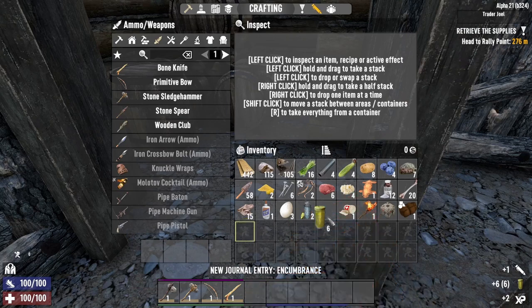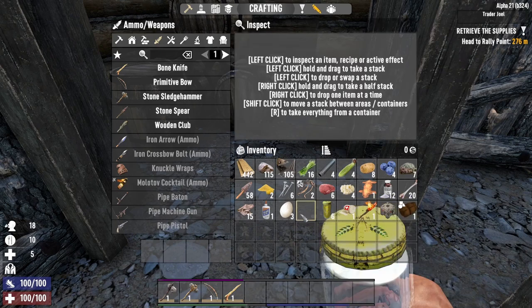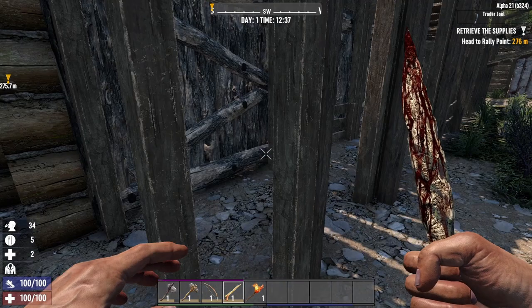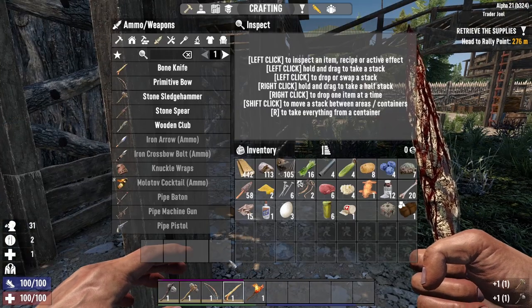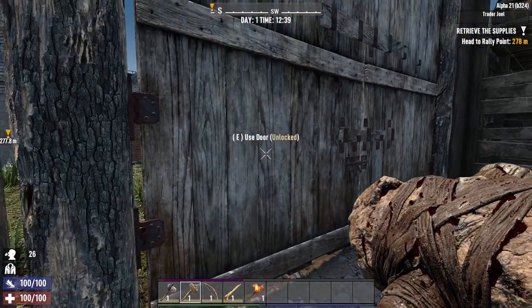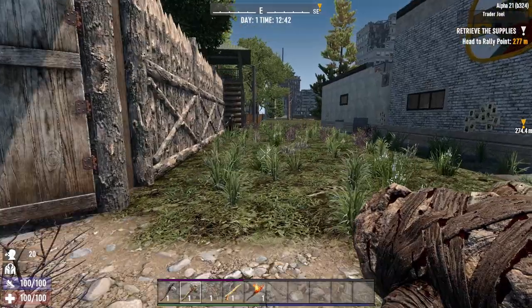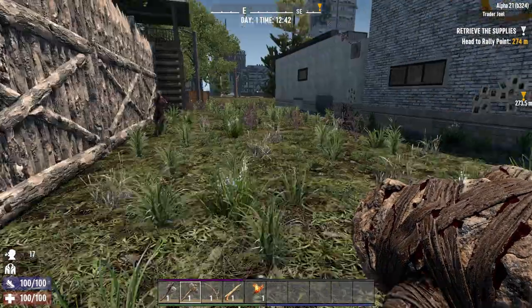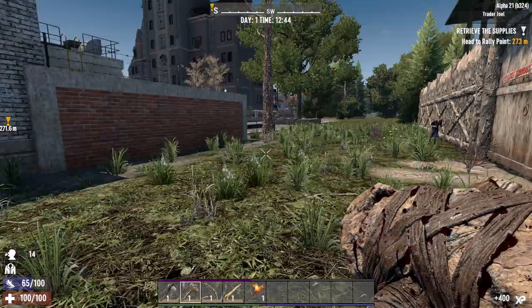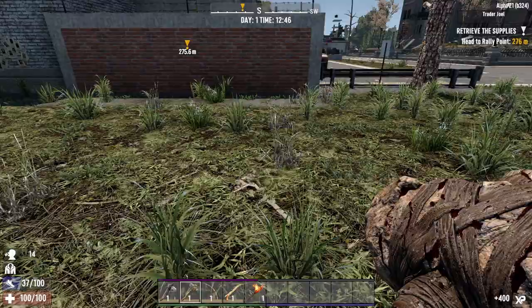Let's go ahead and eat this and drink our water, clear out some inventory space. I'm going to keep the torch in my toolbar just so I have it — you never know. Alright you nasty zombies — we've got a couple here, let's see if we can take them out with a sledgehammer. Nice, very nice! He's not dead yet — now he's dead.